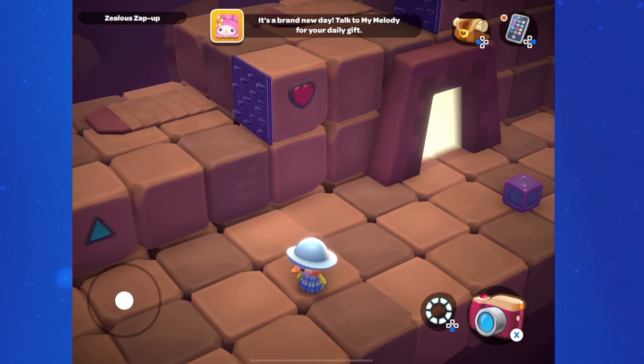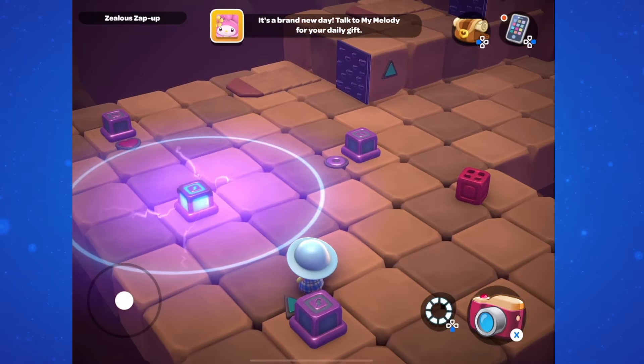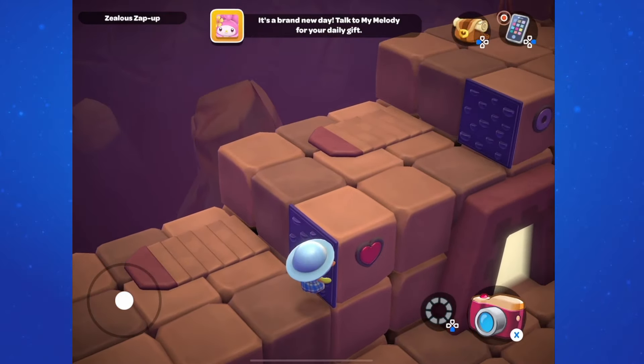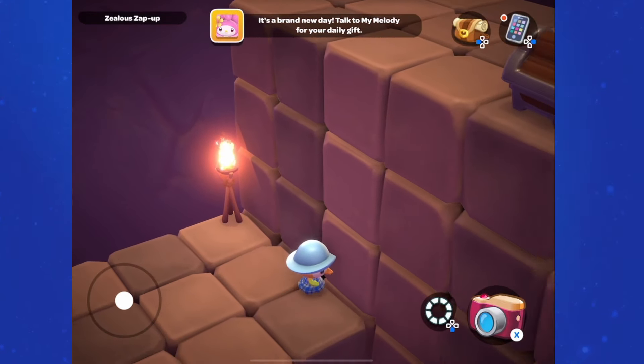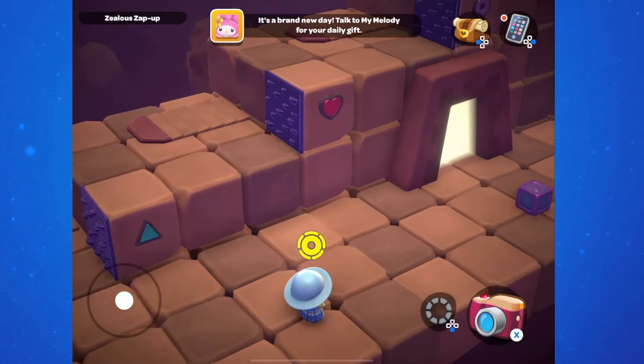We have essentially a set of stairs and each level has a symbol on it. Each of the blocks down at the bottom also has one of those symbols on it. At the very top we have a chest and at the bottom we have the red fan block.